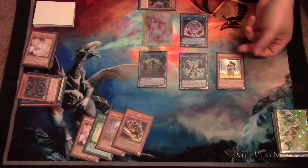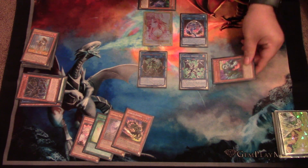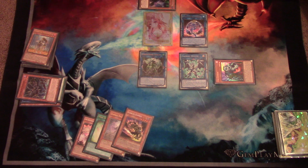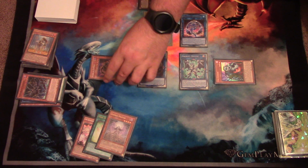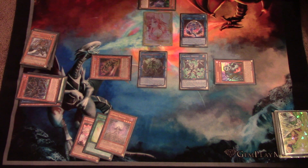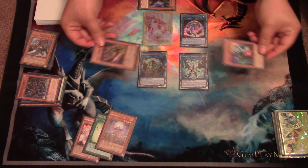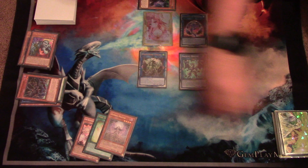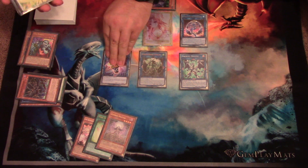Next, you'll activate the effect of Solitaire — tribute it as a cost — and you're going to Special Summon Yuna Zombie. This will activate the effect of your Firewall once again, and you're going to Special Summon Goblin Zombie. Activate the effect of Yuna, and you're going to send a copy of Mizuki from your deck to the Graveyard. You will link the Yuna Zombie and the Goblin to summon your Underclock Taker.